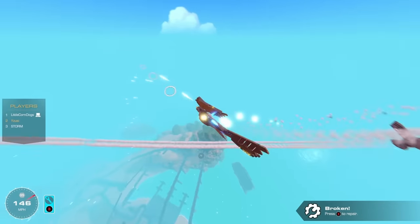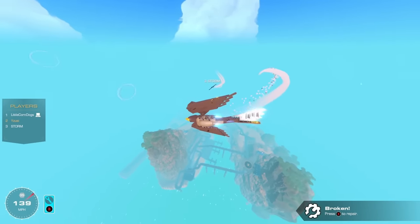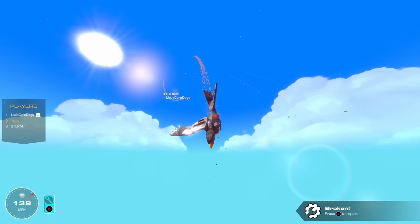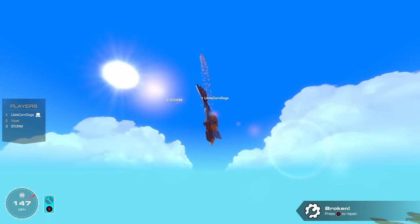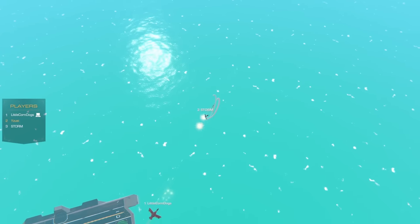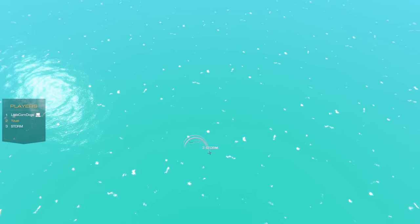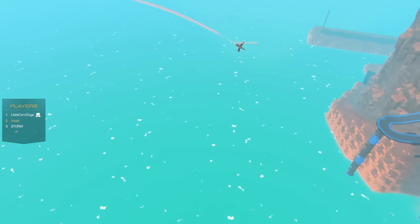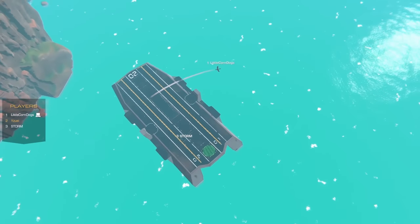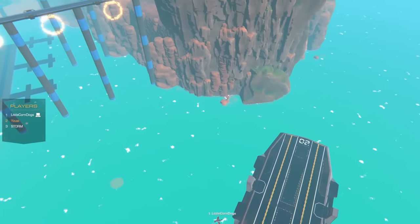Corndogs isn't sure if he locked onto Storm or Yuzi. Storm takes heavy hits and nearly crashes. Yuzi and Storm collide — Storm crashes into him. Storm goes down. Corndogs takes damage from Yuzi too. Yuzi goes into hover mode and appears to land — the others argue it's a crash. Yuzi insists he can take off again. The group awards Corndogs the point — Yuzi and Corndogs are now neck and neck.